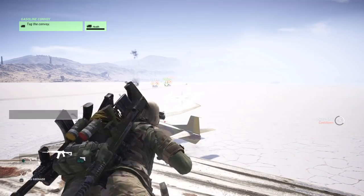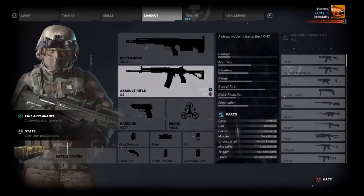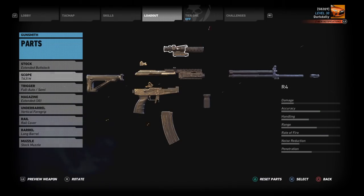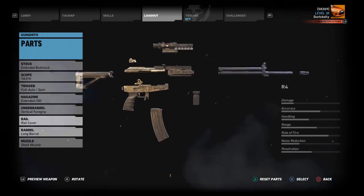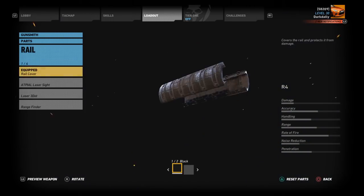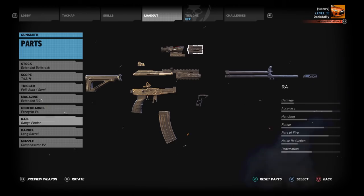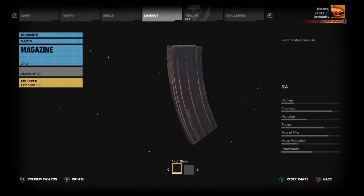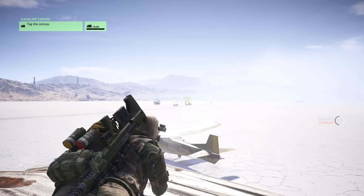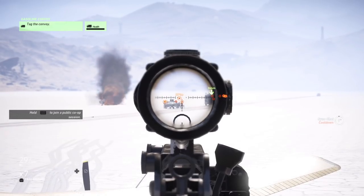We've got the convoy stopped right where I wanted it, between 250 and 350 meters. Let's get a good setup for the R4. We're going to put the best zoom on, go with the long barrel to get as much range as we can. Under barrel we're going with the best recoil control, rail we're going with the rangefinder, and let's put that compensator on to keep our barrel down. That looks good - this is a good setup for long range. We'll go with 30 rounds. We're at about 300 meters here - let's see what this guy can do at range.